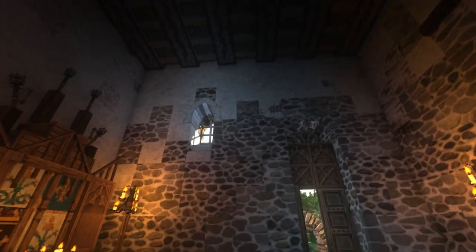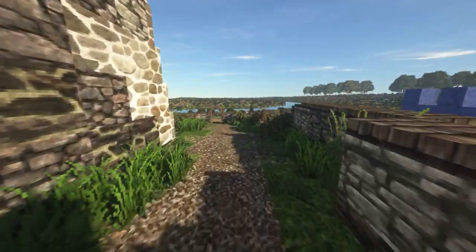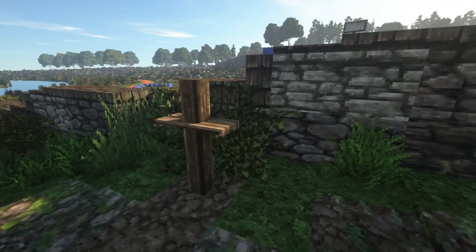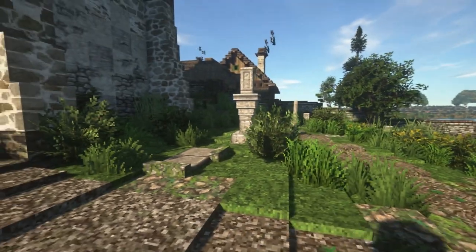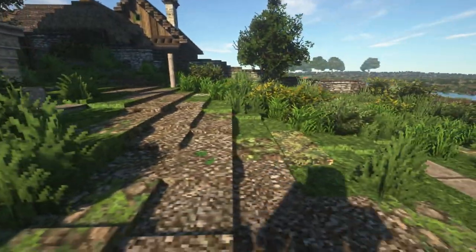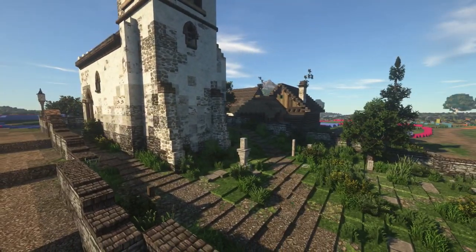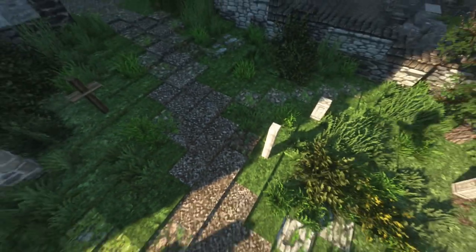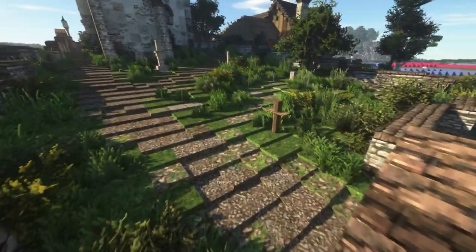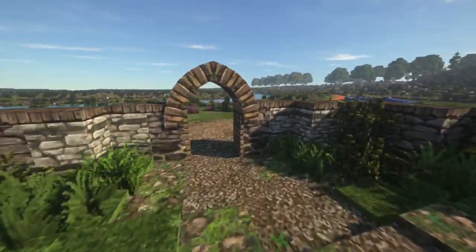Continuing out to the graveyard. We have simple wooden gravestones or crosses, and bigger gravestones depending on who has died. It's very messy and overgrown — not really well maintained. But it's not the richest village, and the church has also seen better days. I'm just trying to sell a story here — graves scattered around, very overgrown and old.